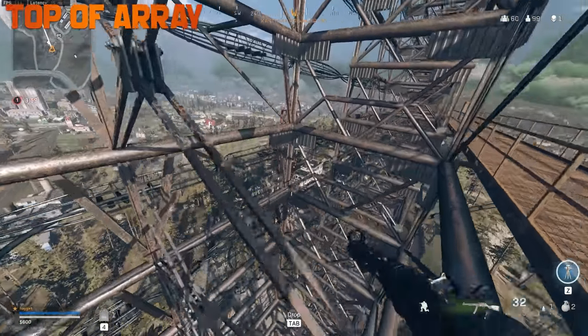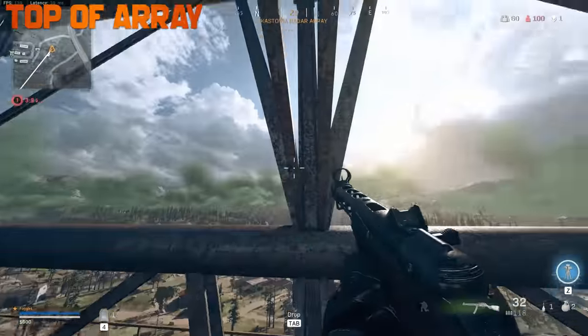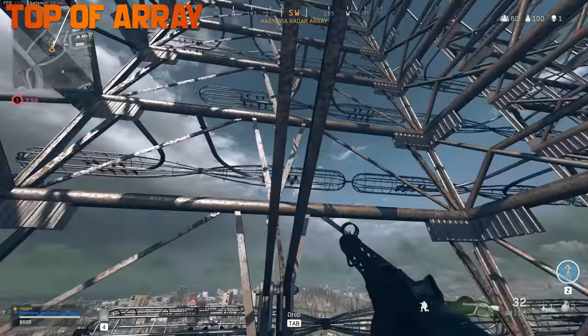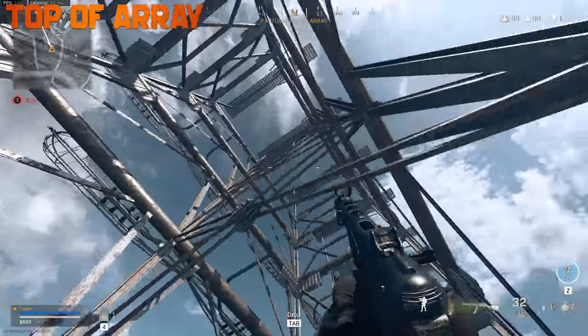As a solo in Warzone where there's no helis, you can climb all the way to the top of a ray. What you do is you climb up these and you go back — you don't want to be crouched. Make sure you're uncrouched and then you go again. If you are crouched, you'll fail and fall down.